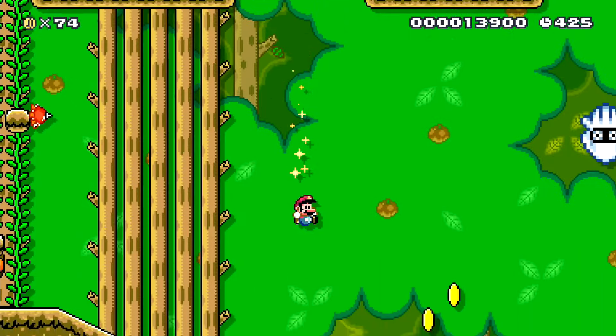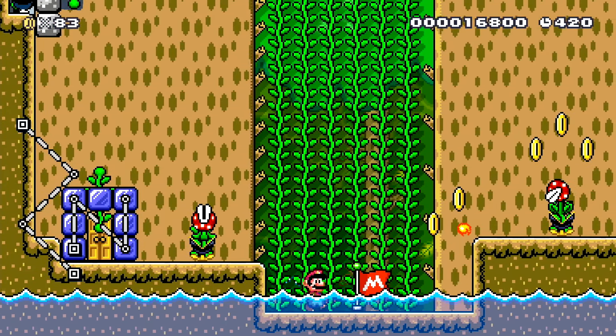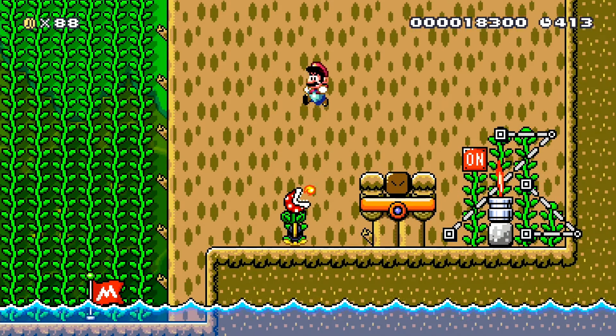Okay, so we should be able to go down there now. We need to get through that door somehow. Oh, an off switch — there we go.